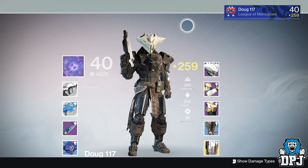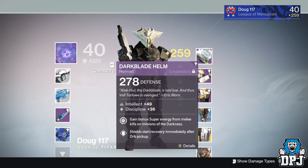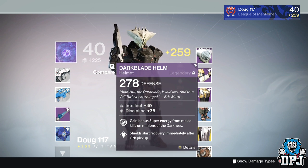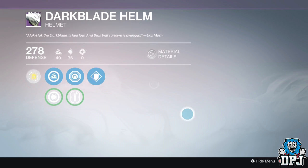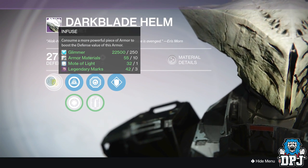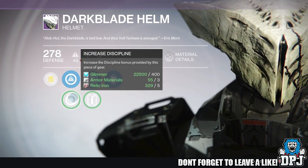My pal got this from the heroic version of the Son of the Suffering strike, as it is exclusive to that strike. I myself haven't seen any other armor from the strikes — if any of you guys have, please let me know down below in the comment section. You can tweet me a picture at dpjsc08, that would be absolutely epic. Seeing this type of armor gets me so hyped to see what else is obtainable — we are in the early days of The Taken King, so there are many more treasures to uncover.